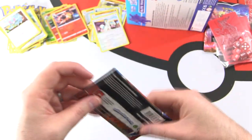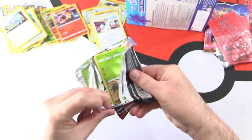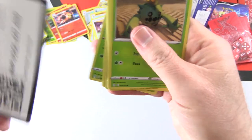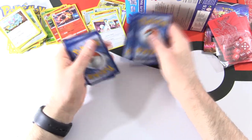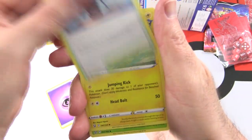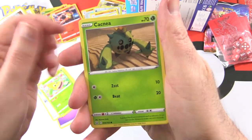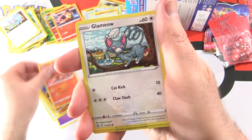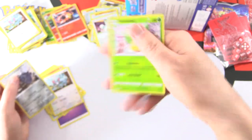One more pack from this box, then we'll take a look at some of the other goodies here. Final pack of box one: Psychic Energy, Tower of Waters, Luxio Rapid Strike, Weepinbell, Cacnea, Ponyta, Timbur, Tepig, Glameow, Verse Holo Steelix. And Victory Bell.